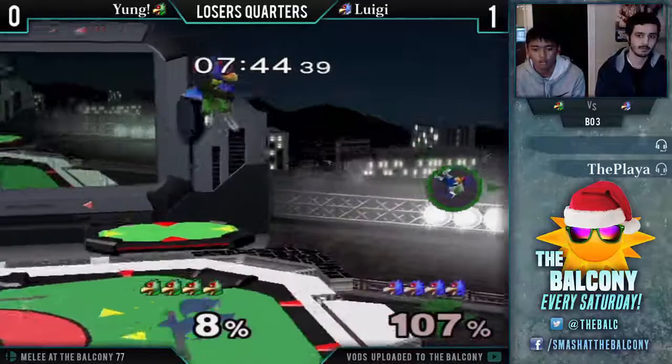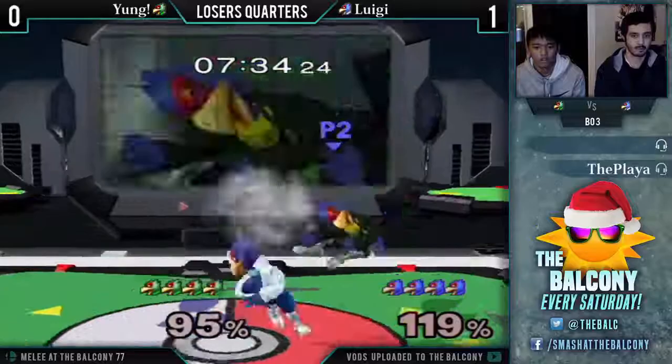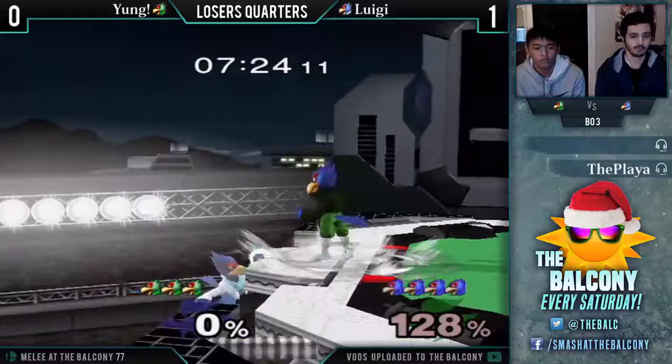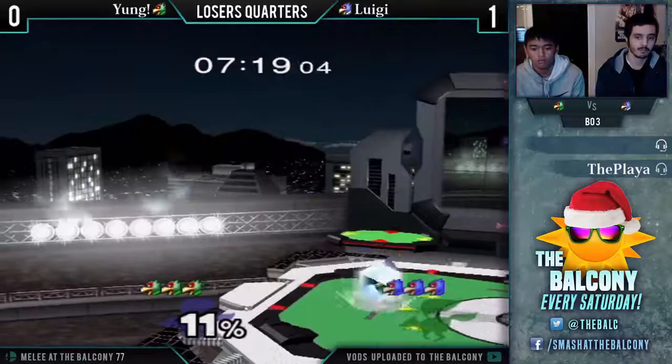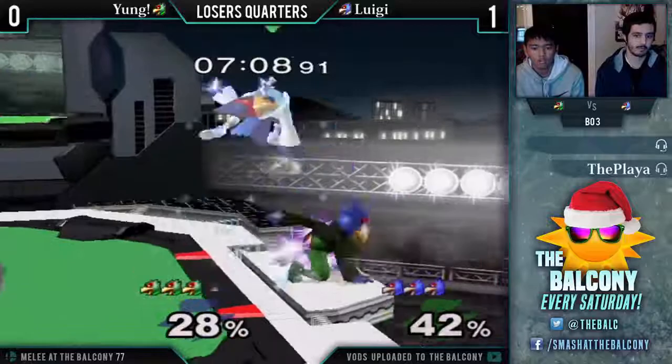Damn! Holy — two up-airs into that dair combo. That was pretty sick. Nice back air. Just like that, Luigi turning it all around. Gets him with the edgeguard right there — very simple stuff. This is just two birds of prey going at it.